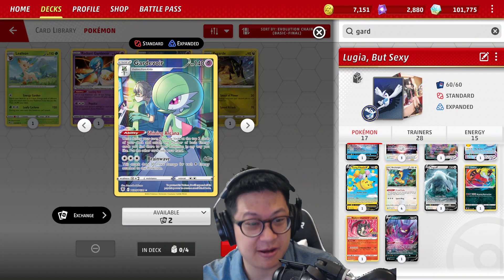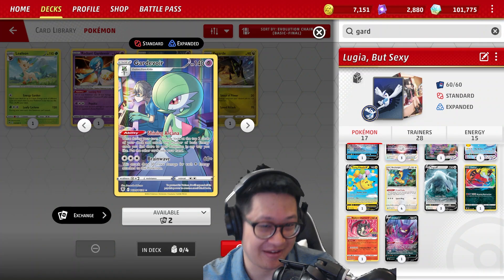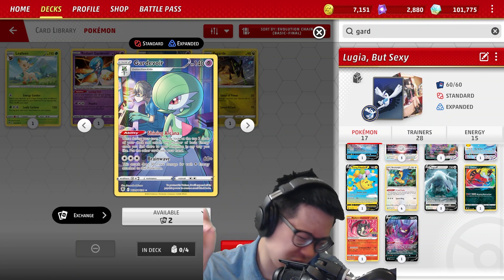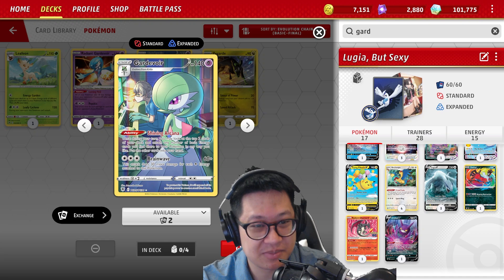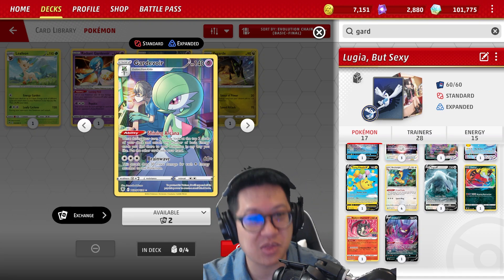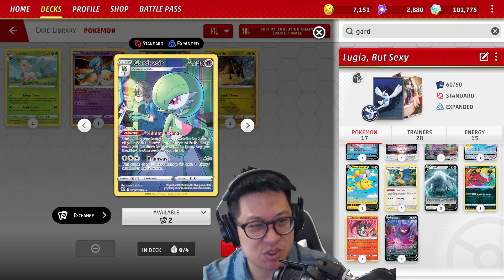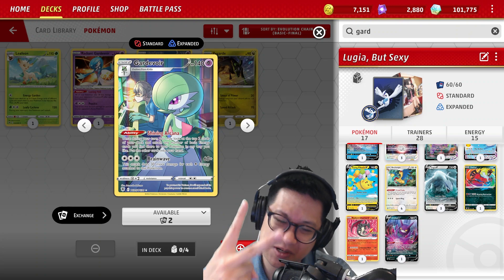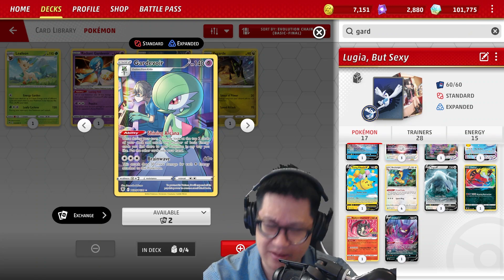Shiny Arcana Gardevoir, fresh off the latest expansion. You look at the top two cards, and if they're energies, they go straight onto your Pokémon — basic energies — and you keep two cards. No penalties, no nothing whatsoever, with a nice special effect. She evolves from a very good Kirlia which lets you just draw two cards before discarding one. Much superior line to both of the previous versions.